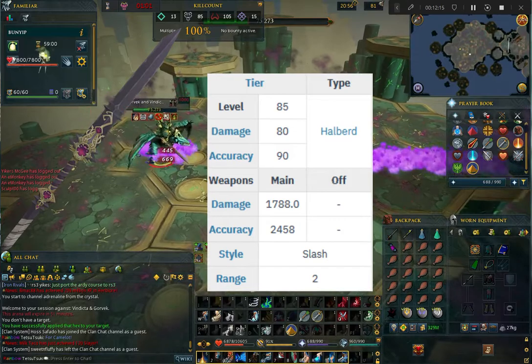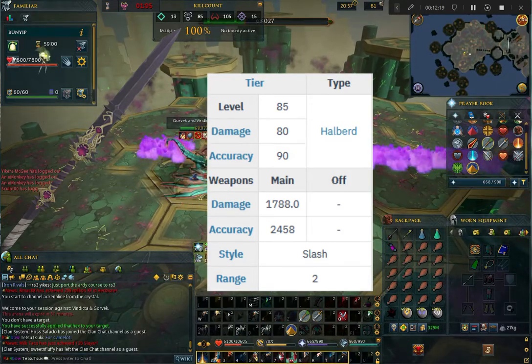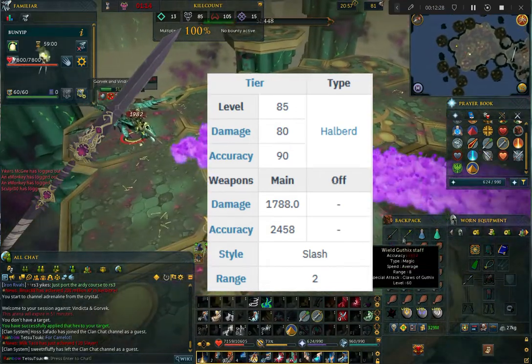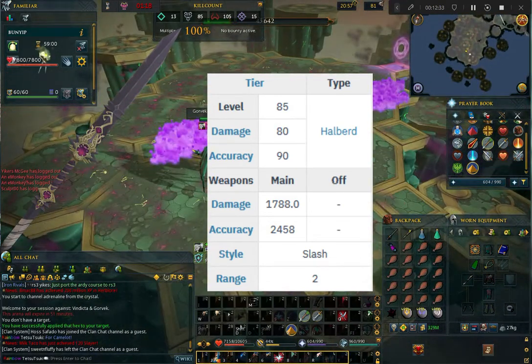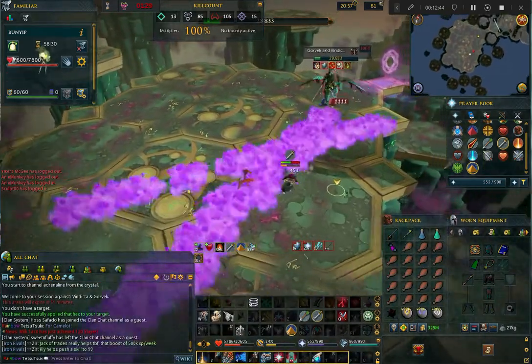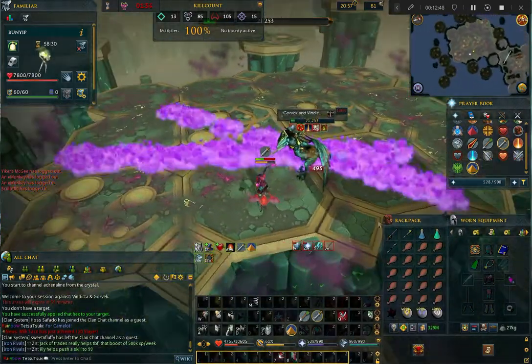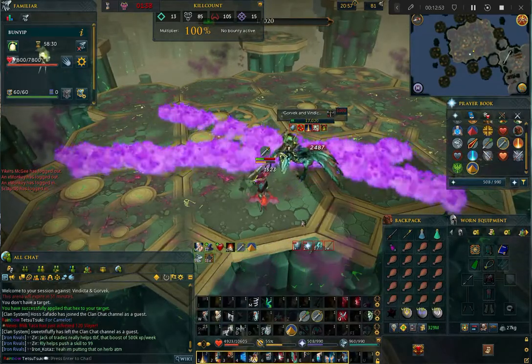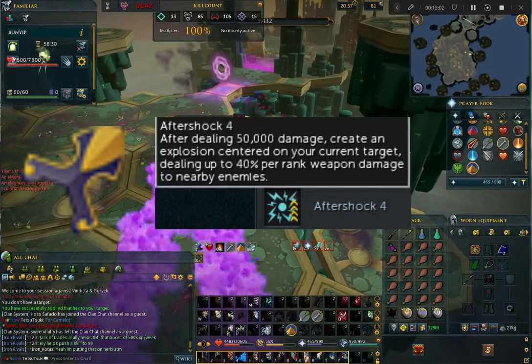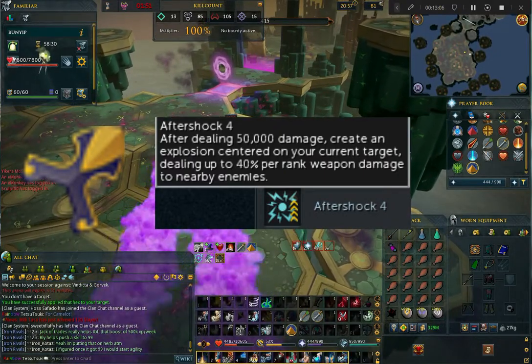Before the release of God Wars Dungeon 3 and the City of Senntisten ancient spells, the Dragon Rider Lance was the gateway weapon for Iron Men to enter higher level PVM like Araxxor. With the current Iron Man gear progression meta the Lance isn't as important, but it's still an incredibly useful item you will want — whether you use it for combat or purely for the Ilujankan components to create the extremely powerful Aftershock perk.